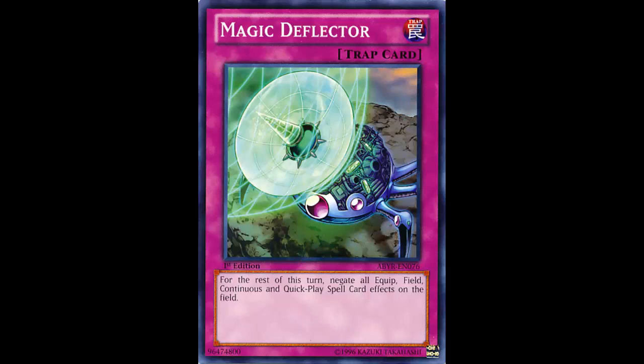I don't see this card ever being that meta unless the top deck suddenly runs a ton of different spells. Spell books ran a lot of spells but they were mostly the same type. And again — this card can't hit normal spells. One cute play is activating it against Noble Knights so their Noble Arms equip spells are stuck for a turn and you can take out their protected monster, but that's not even a competitive deck. So at this point I'm scraping the barrel.